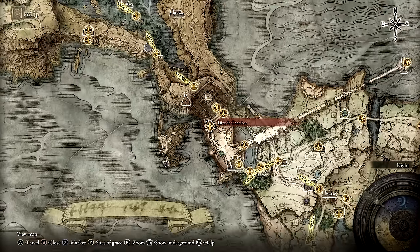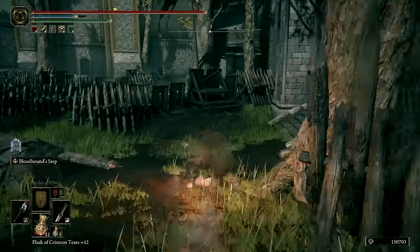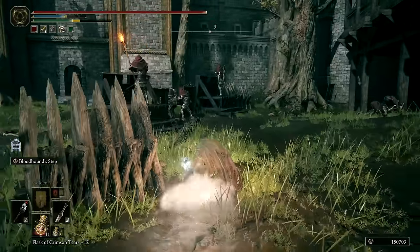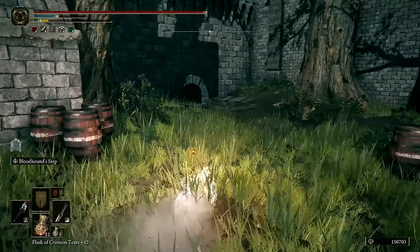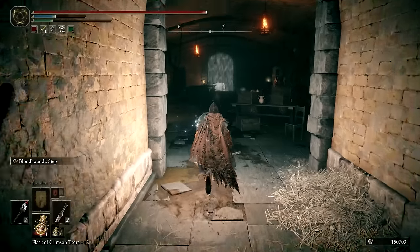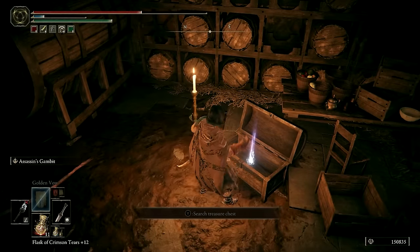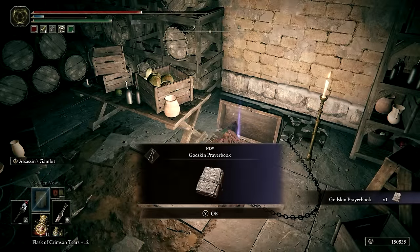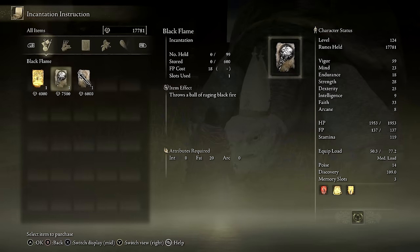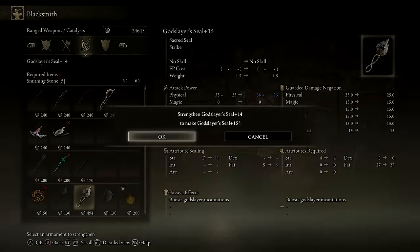Although it wasn't immediately at this point, I did eventually go get a couple items to add some ranged abilities to my toolkit. To get those items, grab a Stonesword Key and fast travel to the Lift-Side Chamber in Limgrave. Make your way out the east doorway and travel south across the courtyard. Near the south corner, there is an archway leading down to a fog wall. Dispatch the rats and use the Stonesword Key to open the way. In the next chamber, you'll find a Godslayer Seal and the Godskin Prayer Book. I brought the prayer book to Miriel so that I could learn the Black Flame Incantation, which is basically a nice black fireball spell with decent range. I then bought all the smithing stones necessary to upgrade the matching seal up to max level at +25.